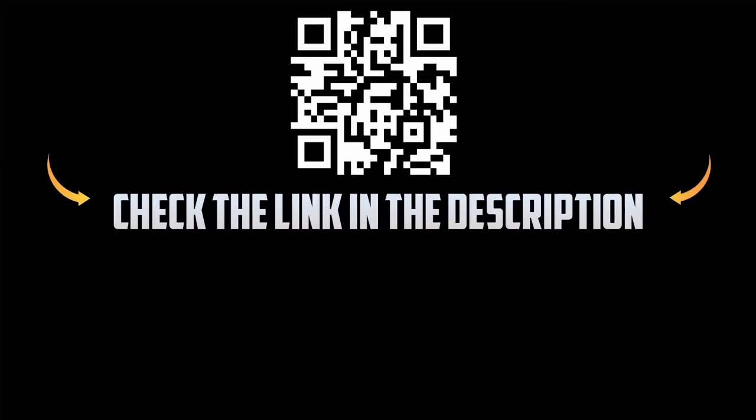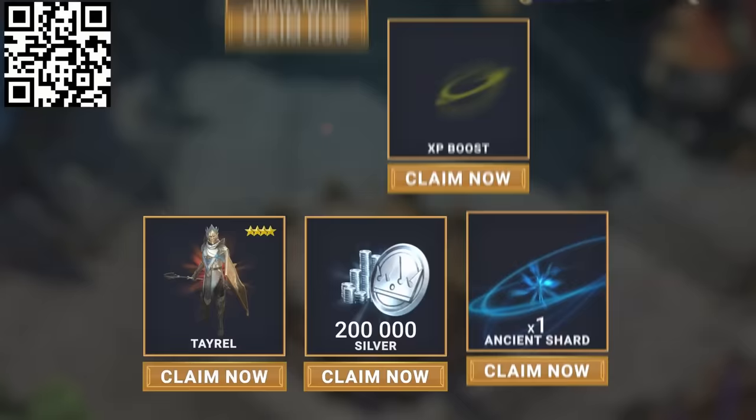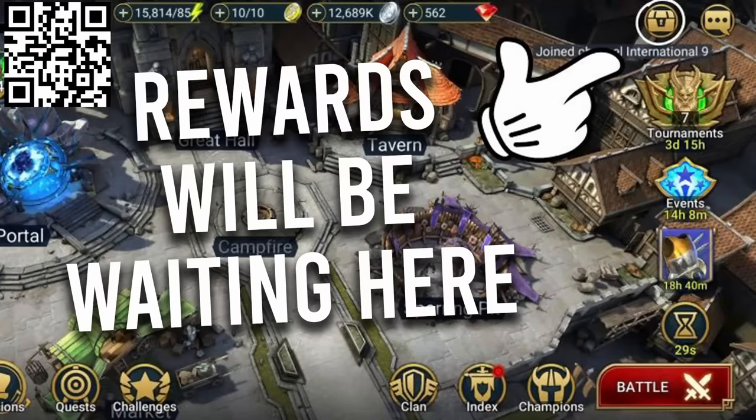Download Raid Shadow Legends by using my link in the description or scanning the QR code. For the next 30 days, new players can unlock the free Epic Champion Tyrell, 200,000 Silver, 1 Energy Refill, 1 XP Boost, and 1 Ancient Shard. Big shoutout to Raid Shadow Legends for sponsoring this video.